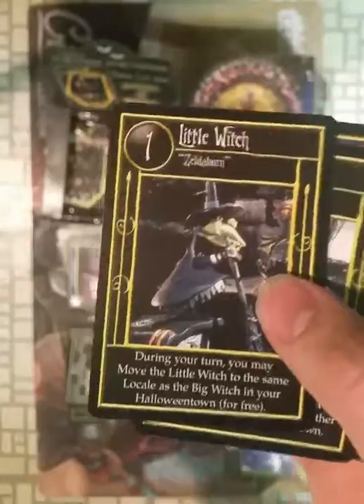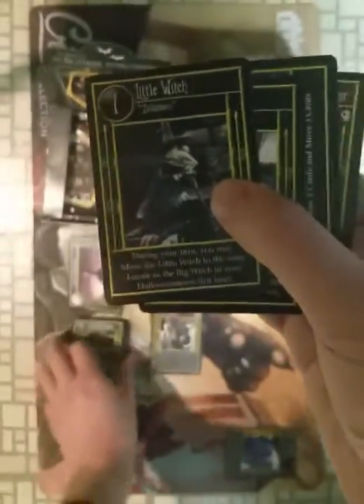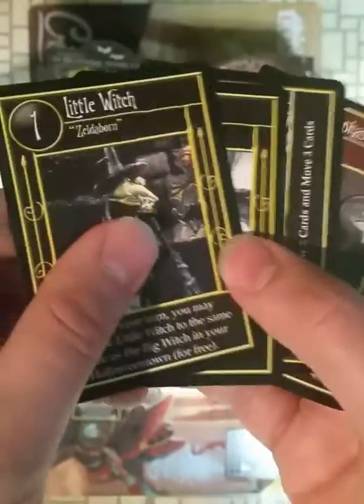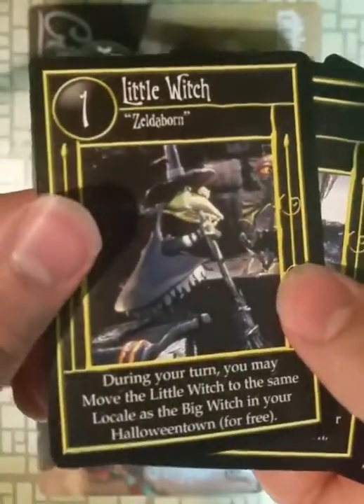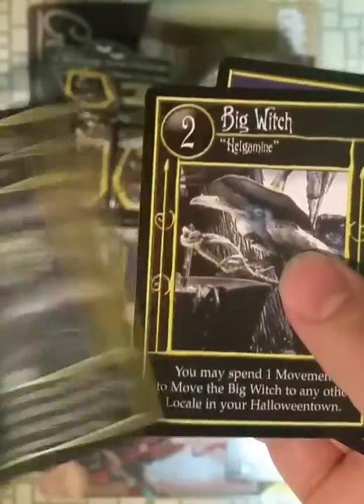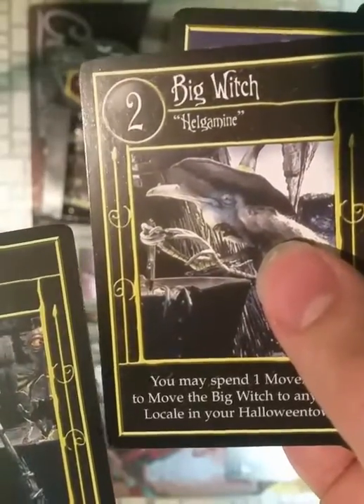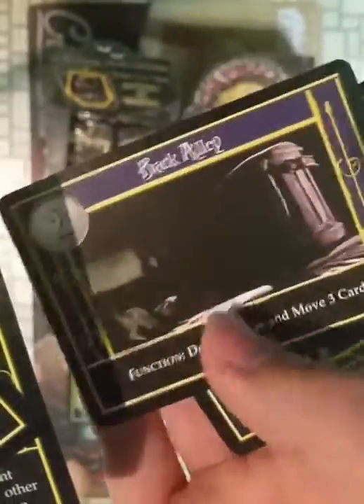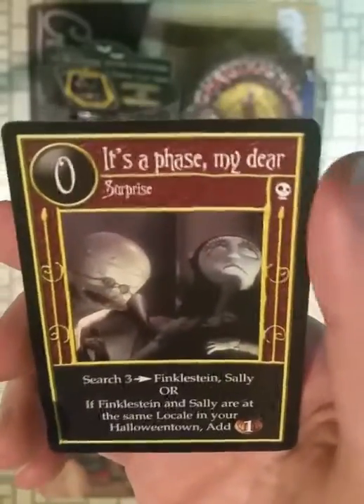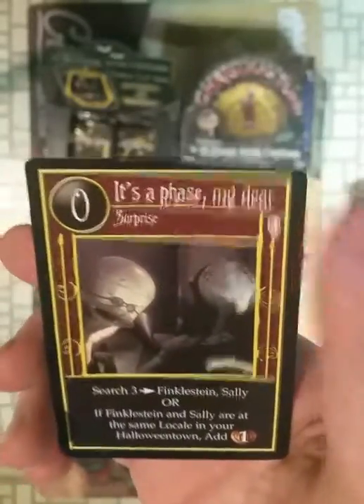There's no way to tell commons from uncommons unless you have them memorized or note the location in the pack. So these three are going to be commons. Little Witch is called Zelda Bourne — I think that's pretty cool. Big Witch, Little Witch. Hoglamine, I guess. And there's the back alley. The rare is 'It's a Phase, My Dear.' You can tell it's rare by the little skull, and ultra rare by the foil. Nothing to indicate what an uncommon is.